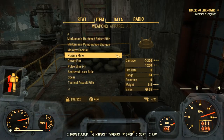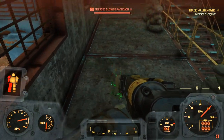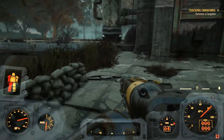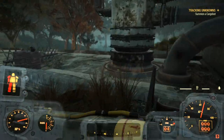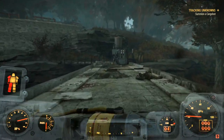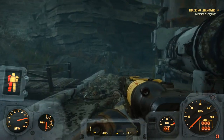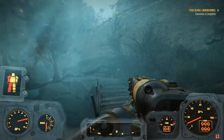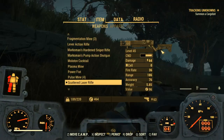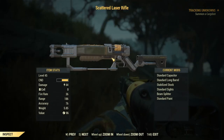Now guys, I'm not too good with energy weapons, but the scattered laser rifle is pretty sweet. I actually don't even have ammo for it, unfortunately. That's the scattered laser rifle location inside Fallout 76. I think I came here at about level 20-something, and the scattered laser rifle was spawning there. So I'm assuming this is just where the scattered laser rifle will spawn for you as well inside Fallout 76.